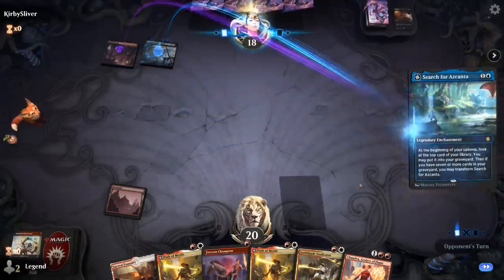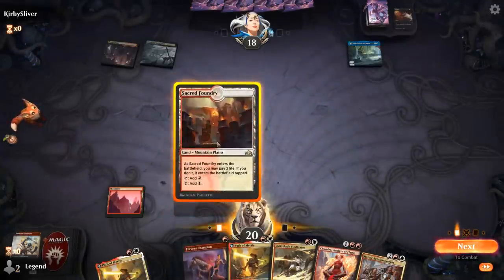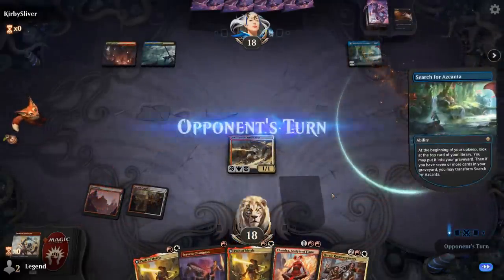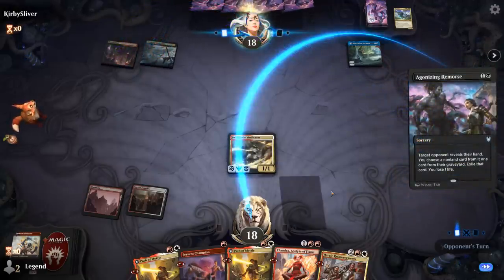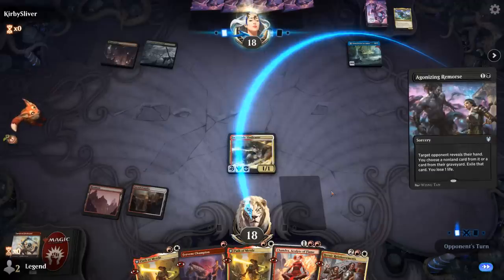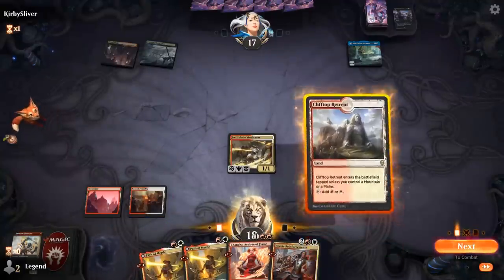It is Grixis Control with a turn-two Search for Ascendancy. Getting to flip Path of Metal makes it very difficult for the opponent to survive. So if they don't kill Vindicator and we draw a land, we could already transform Path. Agonizing Remorse is going to have a look — we've got a redundant Path of Metal. Maybe they take Chandra, but then we could still get them with a land off the top. Takes the one-drop instead, hoping we don't draw a land for Chandra — but we did.